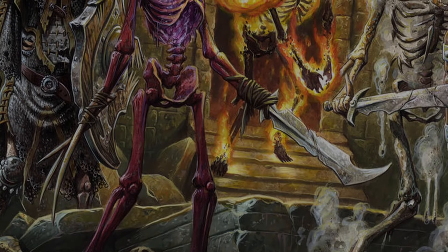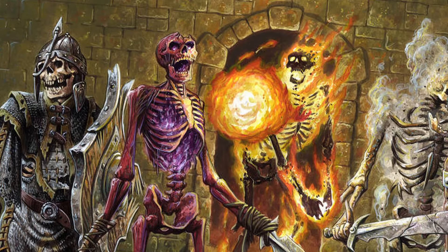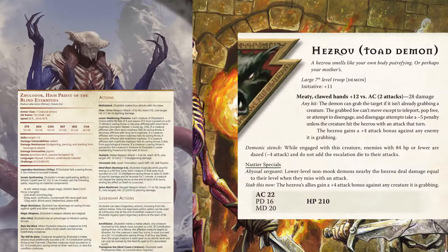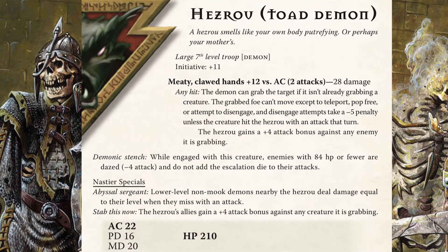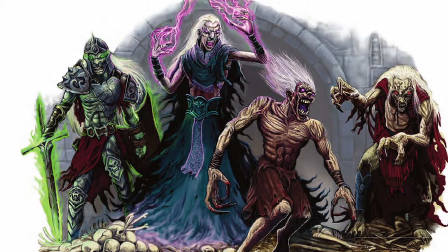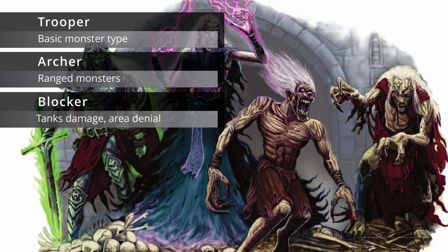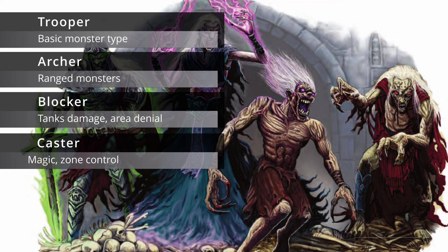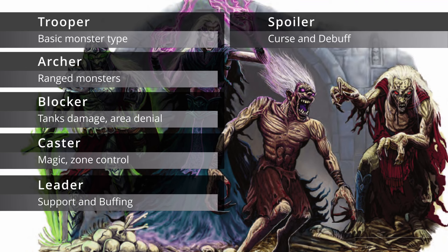How about monsters? How do they change in 13th Age? Well, monsters have their stat blocks trimmed quite a bit — they tend to look much simpler than you might expect. Most monster stat blocks will have HP, defenses, and attacks. That's it. And honestly, that's really all you need. The core philosophy is: take only what you need, less is more. Monsters have also been subdivided into their own classes, carried over from D&D 4th edition. Aside from troopers — the average Joes — archers attack from a distance, blockers are tanky and shut down movement, casters spit out all sorts of magic, leaders support and empower troops, spoilers curse and impose conditions, and wreckers bring the hurt.